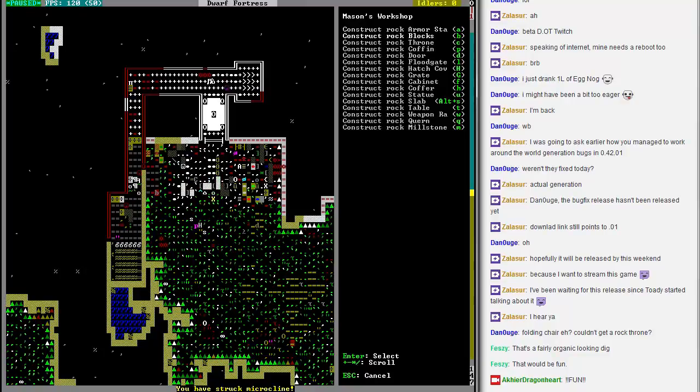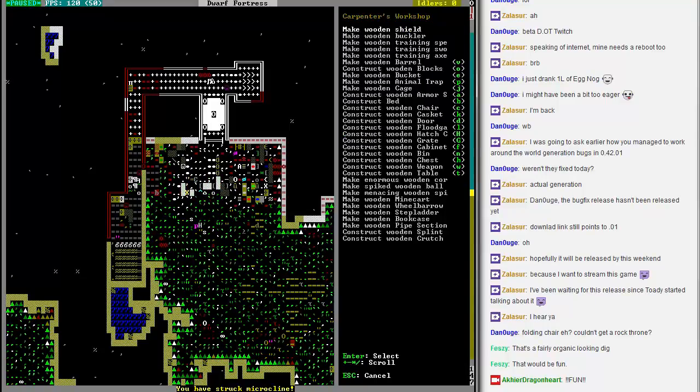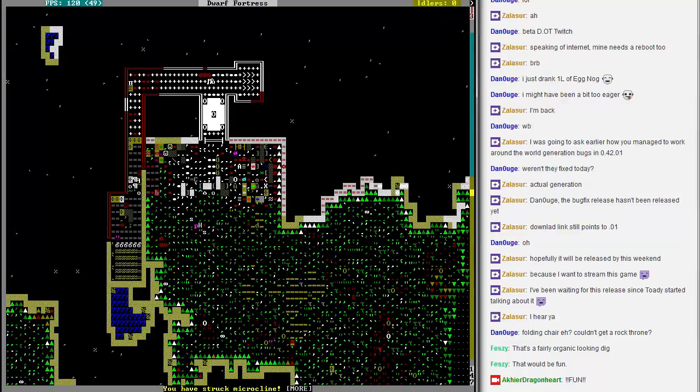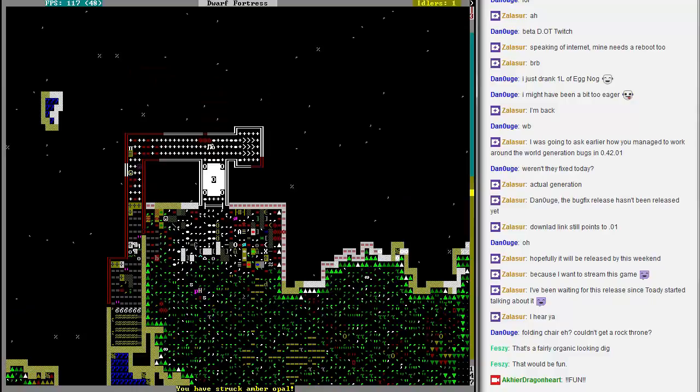Armor stand, block, coffin, door, floodgate stuff. Cabinet? No. Coffer, statue. The statue might do something. A lot more stuff here — let's check. I'm not really seeing anything in there that would let me make any of the stuff. A statue might be good for an altar or something, but in the end I just don't know.